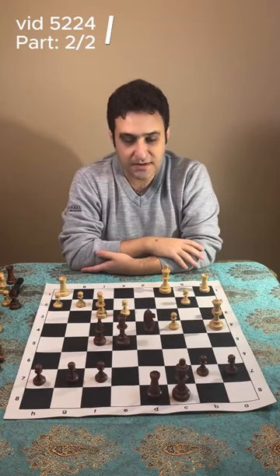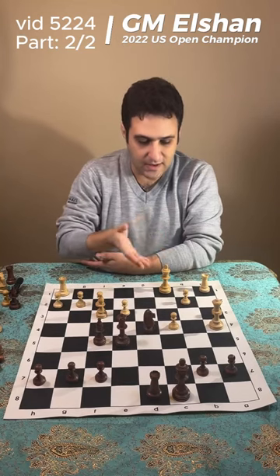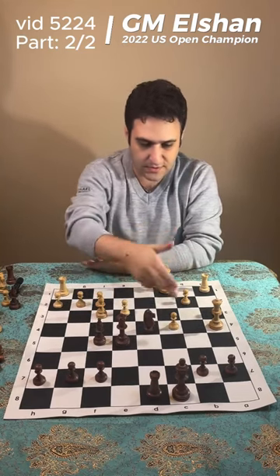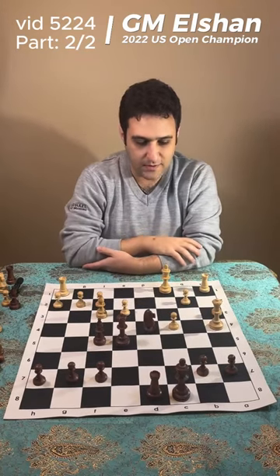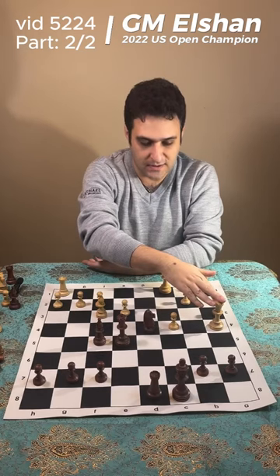In this position, Black is down an exchange and two pawns, but as you can see, these two rooks are not in the game and White's king is really exposed to attack. This bishop is covering a lot of squares, and this rook is covering this file really nicely. The queen on a4 is the real defense for White's king.